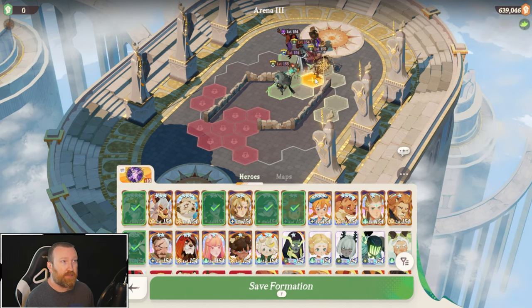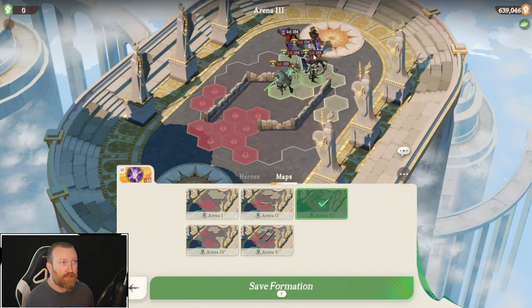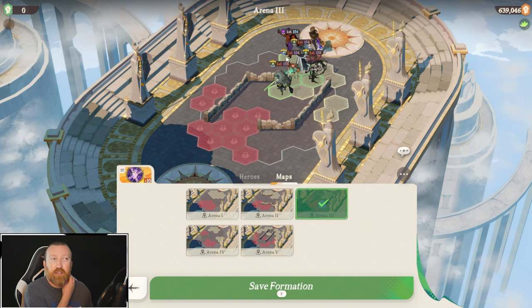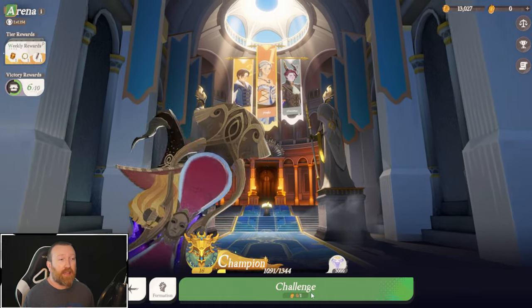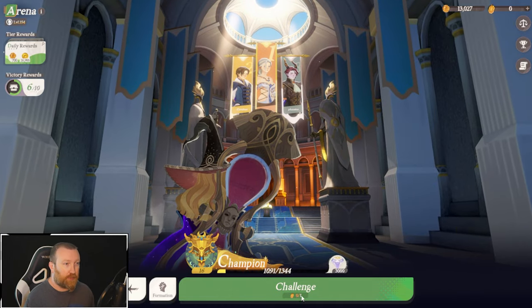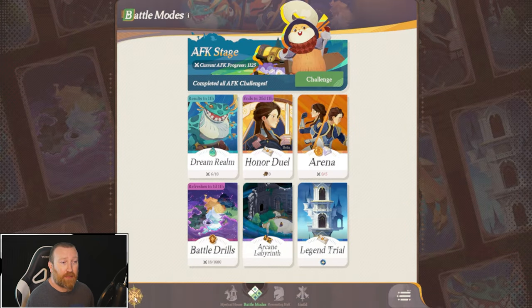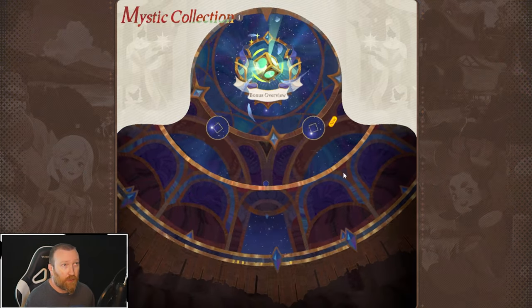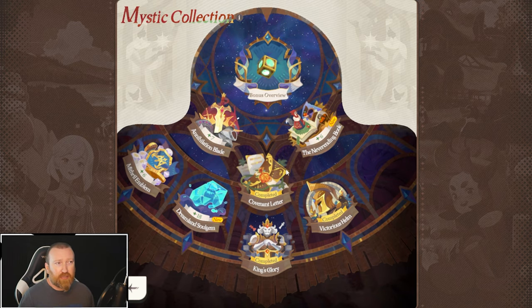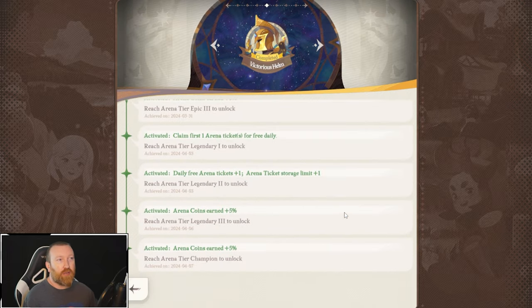Just pick one map you like the most and you're going to get some good results. For my example, this is the team I love running, and I want to save it on that map formation because I like this layout. A lot of times people put their heroes here — I want Rainier to swap them. That's the first important thing. Beyond that, there are additional attempts beyond the challenge number. Every single day I personally get two more for free, and that doesn't have anything to do with VIP — it actually has to do with the mystical collection.